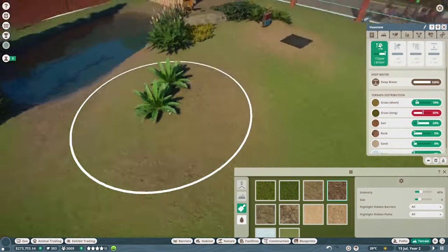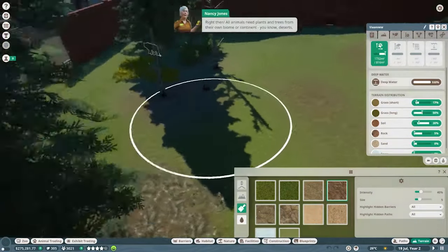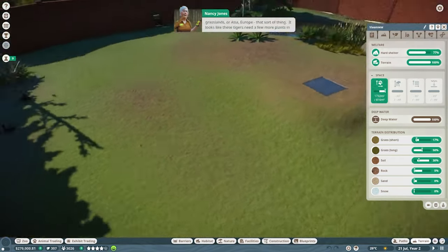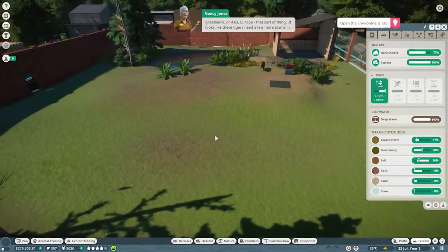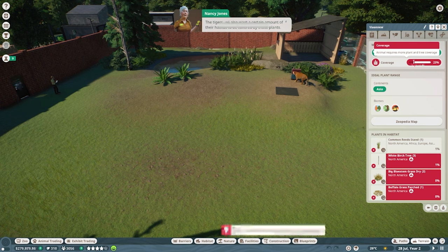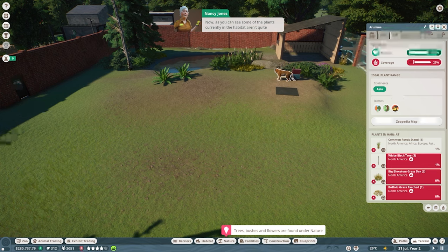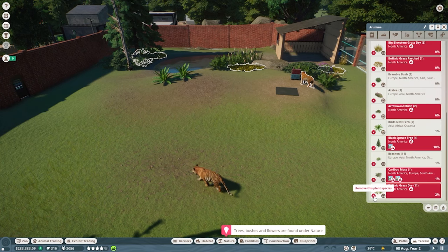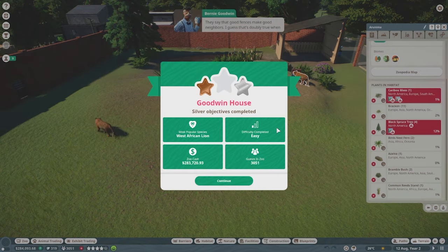Nancy explains that all animals need plants and trees from their own biome or continent — desert, savannah, Asia, Europe, that sort of thing. We select a tiger and open the environment tab to check which plants are needed and how much habitat coverage is required. Some plants currently in the habitat — like the wattle bushes — aren't right for Bengal tigers, so we remove the incorrect plant species.